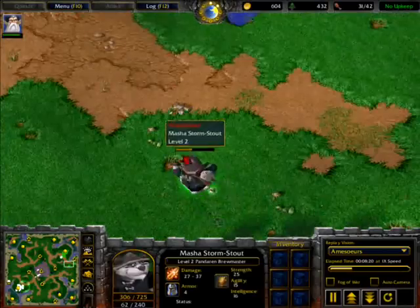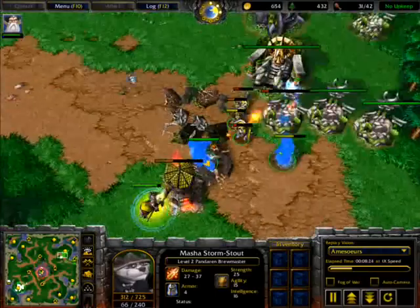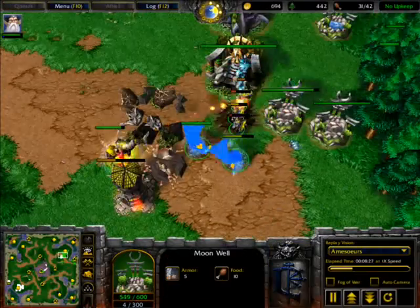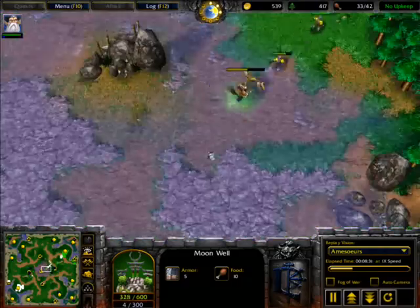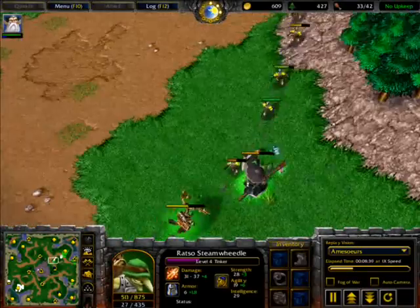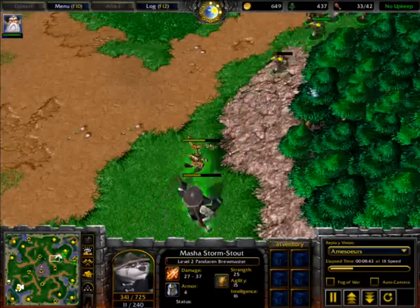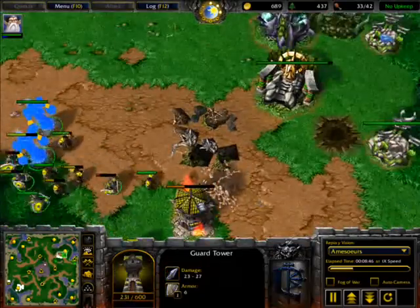The Panda is outside the base healing and regenerating hit points. More footmen keep coming. He used this tavern hero — I think it's a wisp or something — to drive the Tinker away. The Tinker is going back. Now we will see the combination of two tavern heroes: the Tinker and the Panda Brewmaster. One more tower is ready.